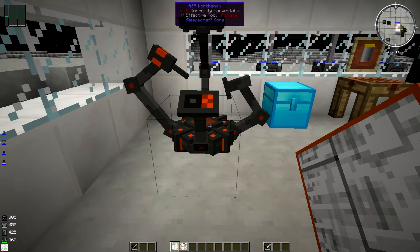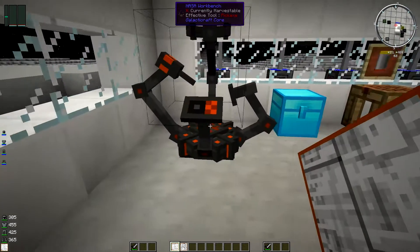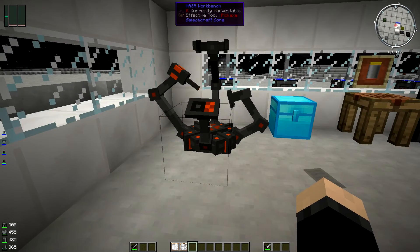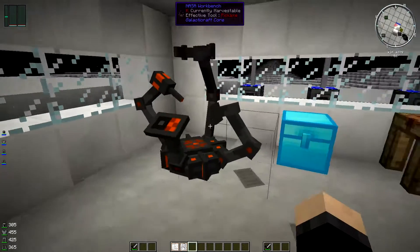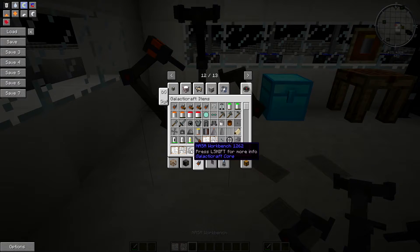So the first thing you're going to need to do is get yourself a NASA workbench. You're going to need one of these available whether it be on the overworld or your space station, which I will get around to showing you guys how to build. I'm probably going to go through the planets before I show you guys the space station. But yeah, you're going to need to get yourself a NASA workbench. These things are fairly simple to make. Let's just quickly grab one of them - I'll show you how it's done. I've showed you guys before I believe in episode 3.